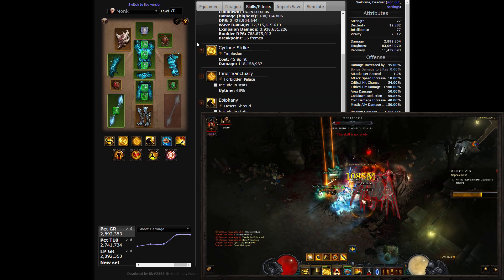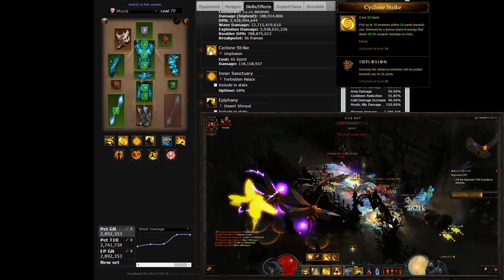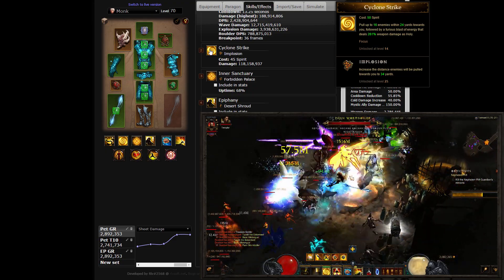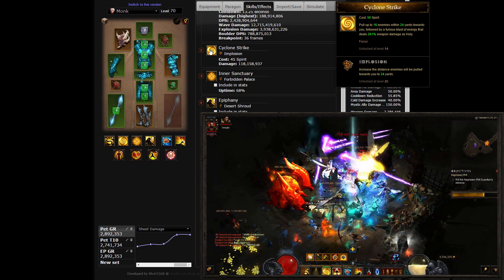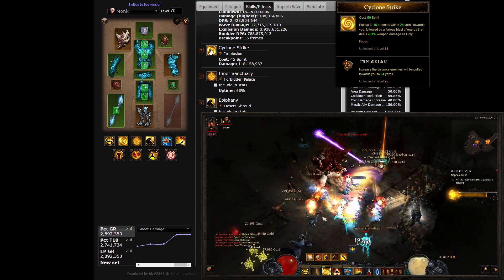To clump up enemies for the convenience of your Mystic Allies and to maximize Assimilation stacks, you'll be using Cyclone Strike with one of the longest-range pulls in the game — the 34-yard Implosion rune. This skill is vital to the build due to the Bindings of the Lesser Gods and Lefebvre's Soliloquy legendary bonuses, explained further in the gearing section.